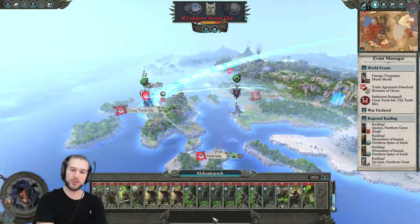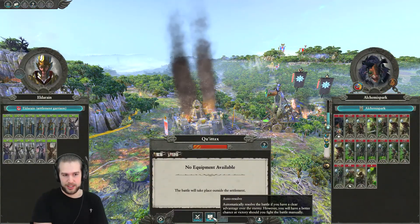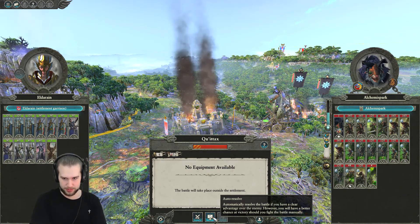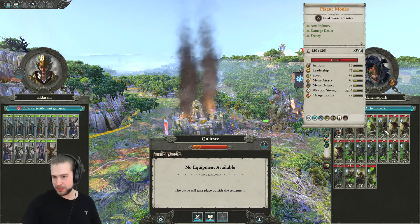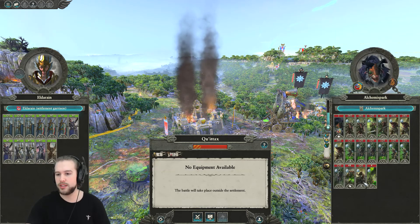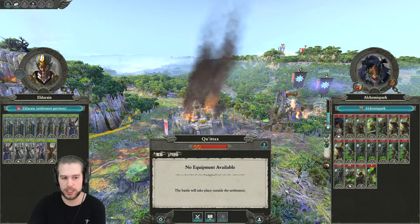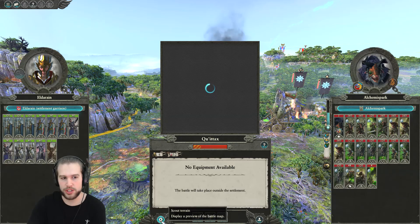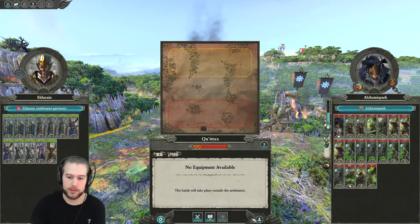Probably a 10k cost one as well. Here we go. So we have Eldorain. They have Storm Vermin, which is the best infantry they can get, Gutter Runners with Poison, Gutter Runner Slingers, Night Runners, Poison Wind Globadiers, and the Plagueclaw Catapult. We're kind of not in a good position to take this fight at all. Let's have a look at the battle map — it's not good. We will quick save and fight it on the battle map, just because we could probably do some damage to them.